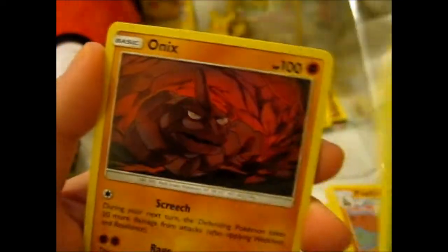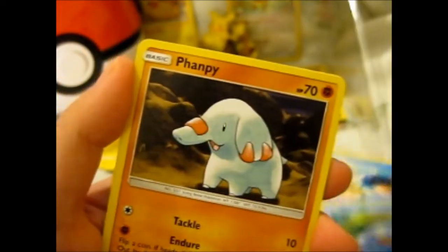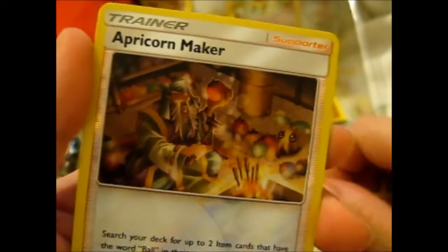Water Energy, Vigoroth, Fisherman, Poipole, Clefairy, Onix, Clamperl, Lotad, Banette, Reverse Apricorn Maker, and a Sceptile. Just moving on.